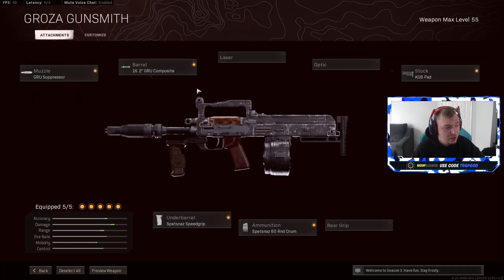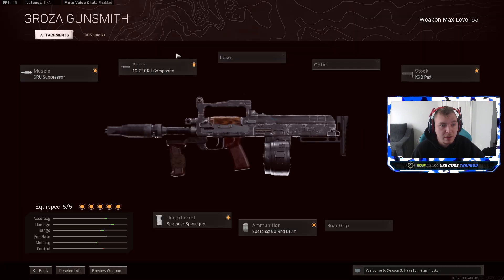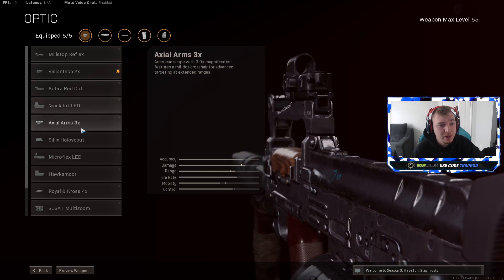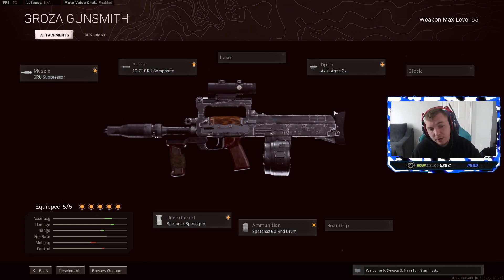For the best Groza class setup: run the GRU Composite or Groove Suppressor for bullet velocity and range, and the Agency Suppressor for the same reasons. Since the recoil isn't great and this gun went from being close-range, you'll want the KGB pad and probably a Red Dot or Axial 3x scope. This gun was nerfed so hard that it won't be in the meta at all — it's a gun I would never touch.